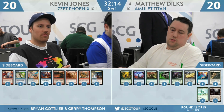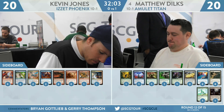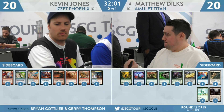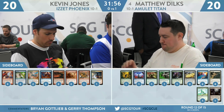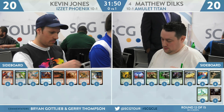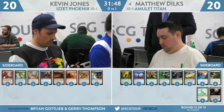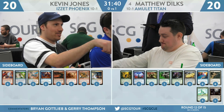You see Amulet oddly taking a controlling stance that game — tutored up Engineered Explosives, used Pact of Negation to protect the Primeval Titan and stop Kevin from getting more counters on those Things in the Ice, and used the tutoring ability and Azusa's land-bouncing ability to replay Kabira Crossroads and gain a bunch of life. Amulet was the control deck. Absolutely — it can switch its role depending on matchup, and even depending on draw. It has a lot of flexibility, and that's what these players have come to love about the deck.